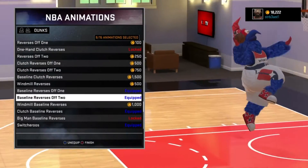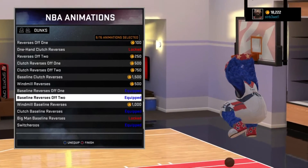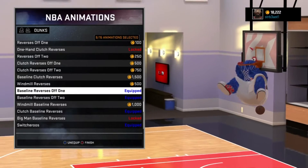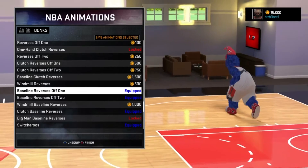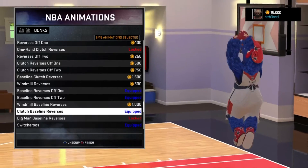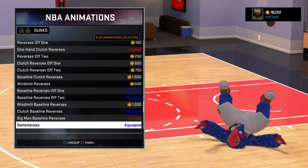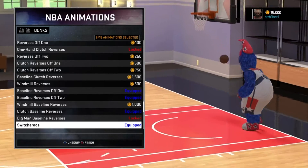What else do I got? Baseline — oh yes. Baseline reverse off one and two. These dunks, I highly suggest getting these, especially when somebody's trailing from behind on a baseline. Doing these reverse dunks will help you from getting blocked. He goes on the other side and dunks it. Those dunks do not really get blocked, so I highly suggest getting these. And then the clutch baseline reverse — reverse baseline dunks are really, really good.